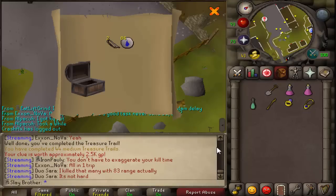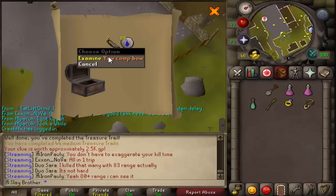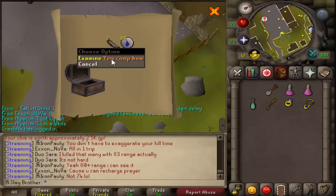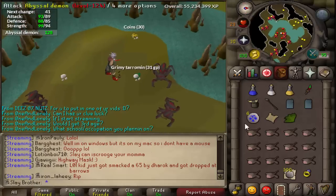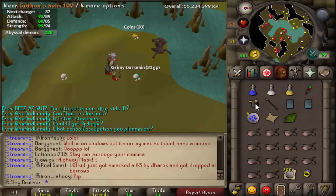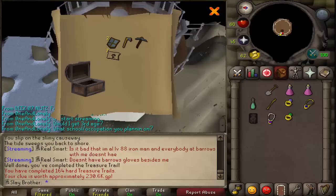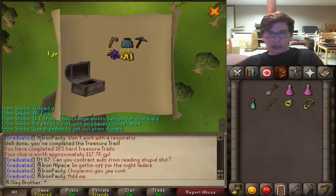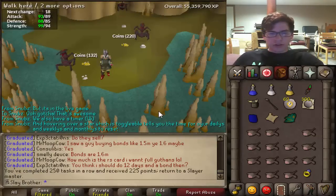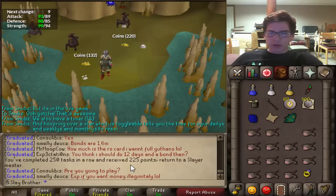Two Uncut Comp Bows from the Medium Clue — how does that even happen? From the Abyssal Demons task we got our first hard clue right after I potted up. The clue gave a semi-solid reward: a nice amount of Alchs and some Teleport Scrolls. Clue Scroll number two dropped during the task — really enjoying these Abyssal Demons. That was our 250th task in a row — 225 points, always a beautiful sight. Let's grab our next task and then do the clue.